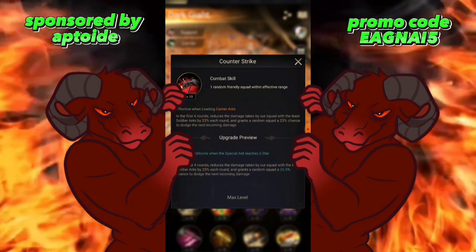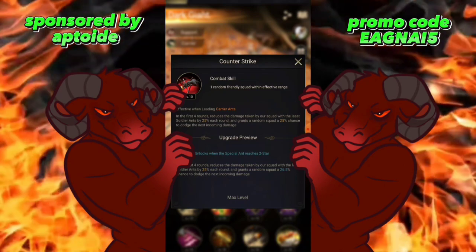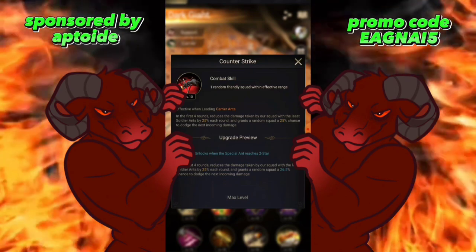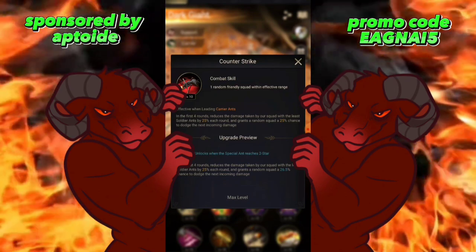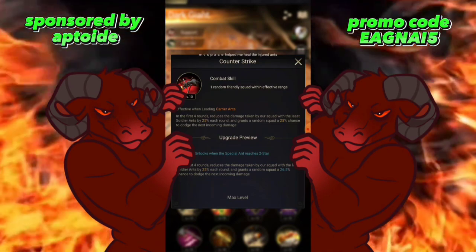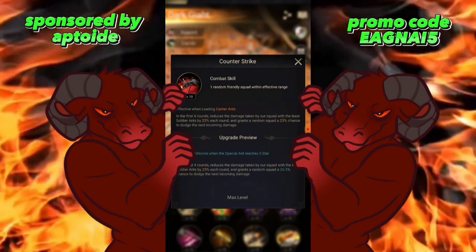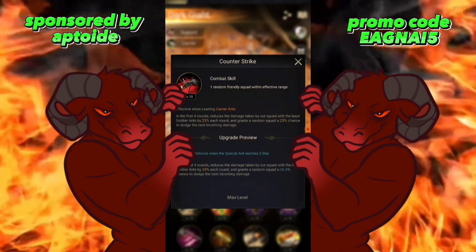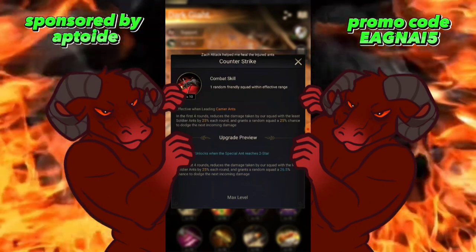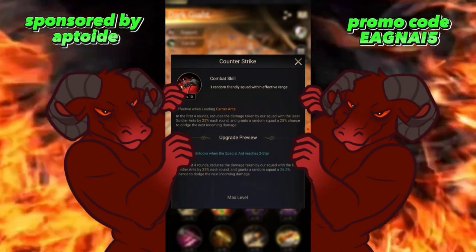Skill 2 for Dark Giant: in the first four rounds, reduces the damage taken by our squad with the least soldier ants by 25% each round and grants a random squad a 25% chance to dodge the next incoming damage. That's pretty effective — it's like having a Shield Warden or a Banshee Panda where you reduce damage actually received, which is nice for carriers since they're mostly health-based.